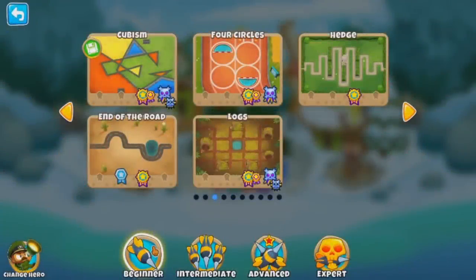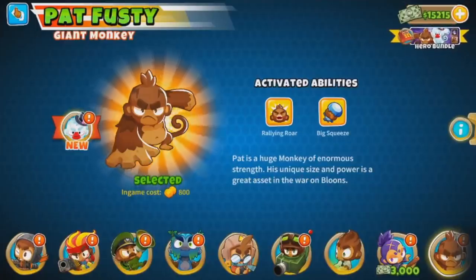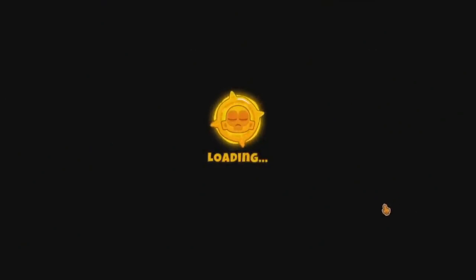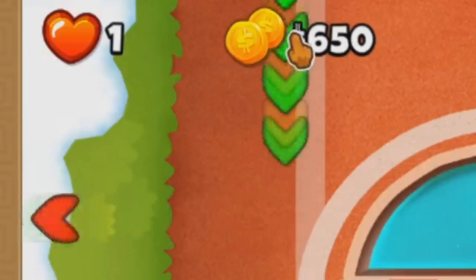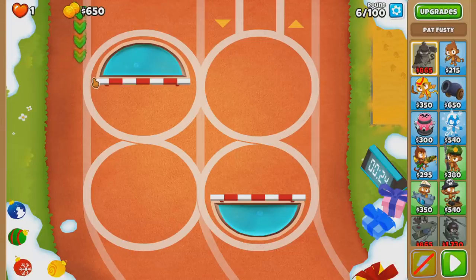Here's another custom map, but it's actually replacing a current map. We're going to go over to Four Circles - Hard Chimps. The problem is it's not actually four circles. If you see here, the entrance and the exit is a corner track, also known as Slons if you're into those memes. But personally I call it the OG corner track, because that's what I've been calling it for years.